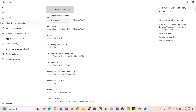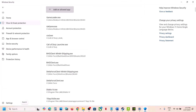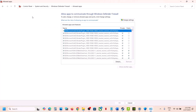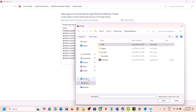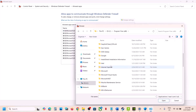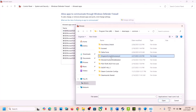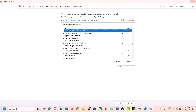Click Add an allowed app, then Browse all apps. Go to the game installation folder — open C drive, Program Files, the Steam folder, SteamApps, Common, the game folder, then the bin folder. Select the exe file and click Open. Also add any other exe files you find. Once the game is added, open Control Panel, go to System and Security, Windows Defender Firewall, and click Allow an app or feature through Windows Defender Firewall. Click Change Settings, Allow Another App, Browse, navigate to the game's bin folder, select the exe file, and click Add.